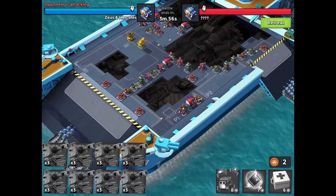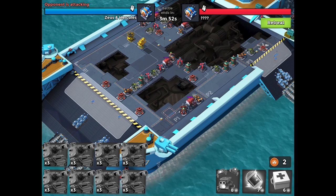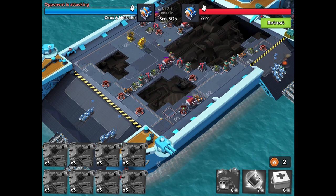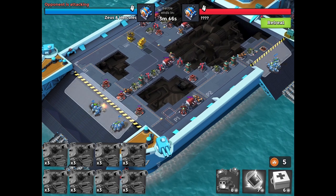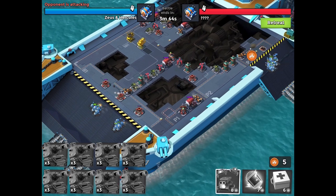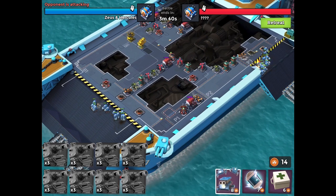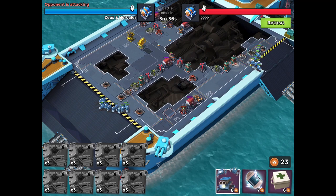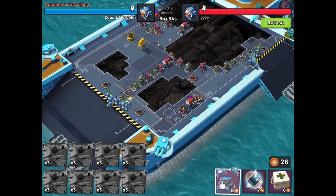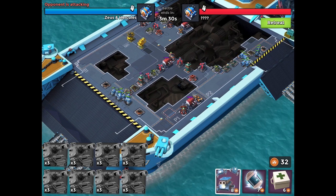I saved two tanks up that went after the upper left corner, and I saved two tanks up that went after the engine on the right corner. But this base is very different, and I think what I'm going to have to do here is eat this snake from both ends. I'm going to land two tanks on the left mortar and two tanks on the right mortar, and then four tanks on the far right landing area, hoping my tanks meet in the middle.